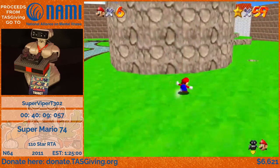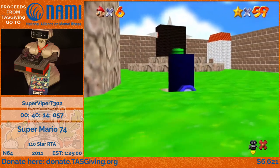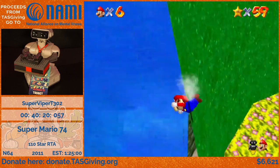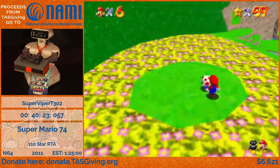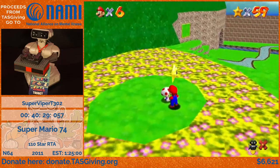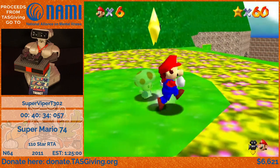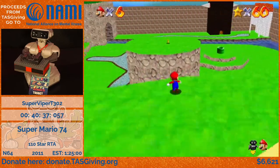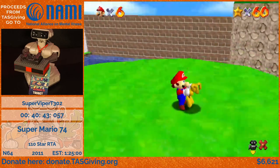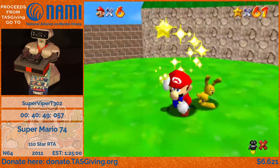So that cannon I opened earlier is going to come into use here. I'm going to use this to get to the next level, Overheating Oasis. There's a Toadstar here — Toadstars work exactly like they do in the original game, you just talk to Toad and he gives you a star. There are three of these in the game spread out across two of the three overworld areas. There are also Mips Stars, except these Mips don't try to run from you. I just clipped through Mips there. The Mips Stars here are much easier — I just need to get a free star from them.